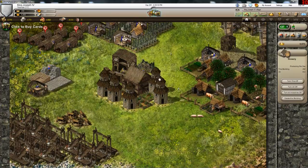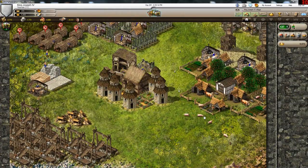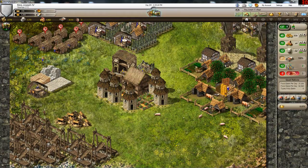I built two berries and also another vegetable farm. The second vegetable farm helps me give my peasants five types of food, which gives me 70 popularity in total, which is great.